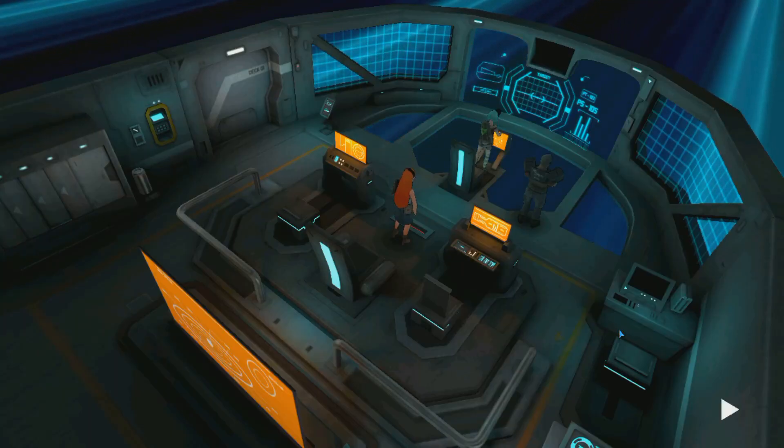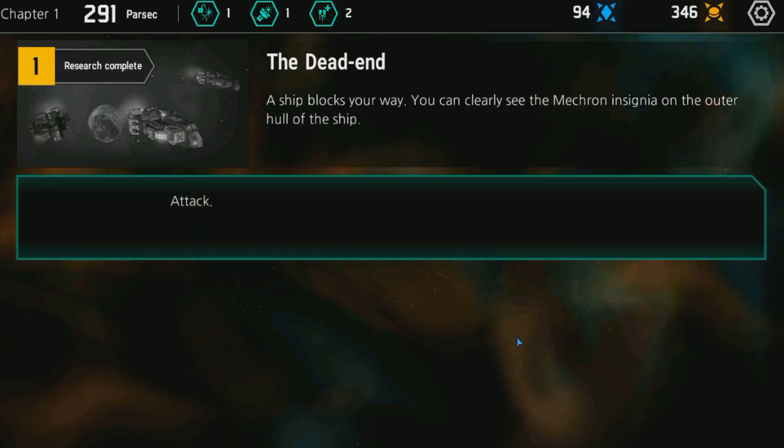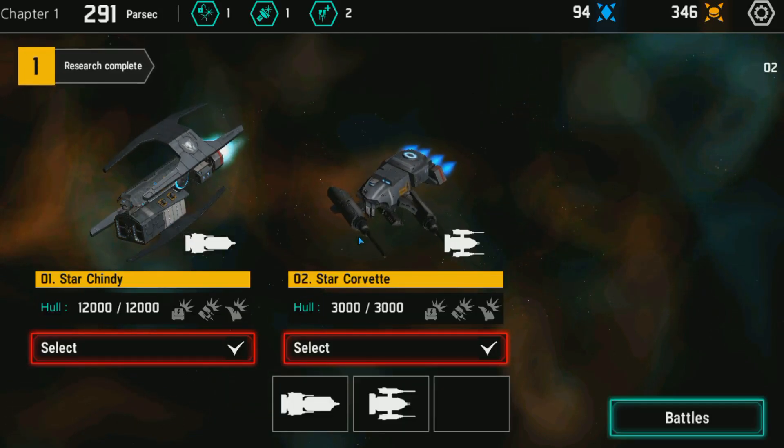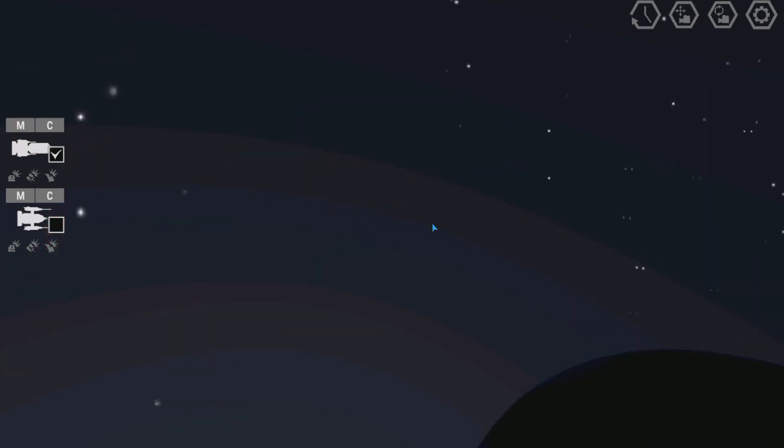A ship walks your way — you can clearly see the Mechronic signal. Attack! We're sending both ships into battle. I'm not really a big fan of the ship combat in this game because it happens in real time — you can slow and increase speed, but it's basically real-time strategy, which is different than the turn-based foot mechanics of your troops. I think it would have been a lot better if the ships also used the everyone-takes-their-own-turn mechanic, but it's the only real misgiving I have. It has some interesting ideas but I wish they were more consistent.